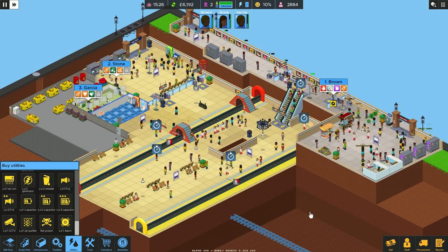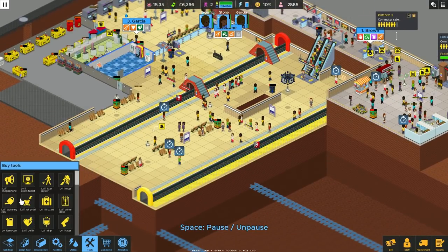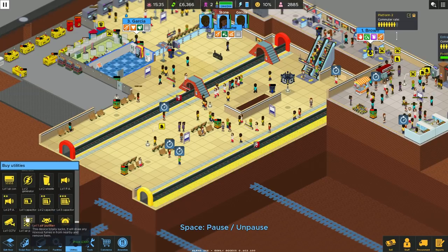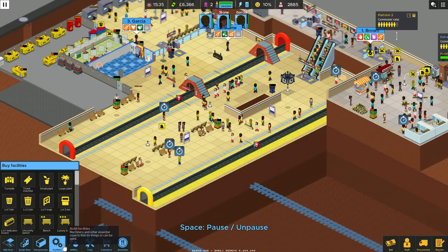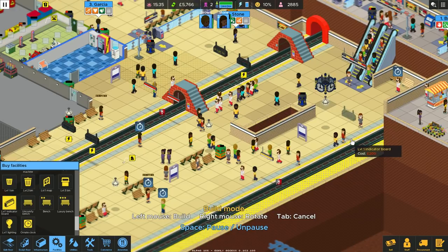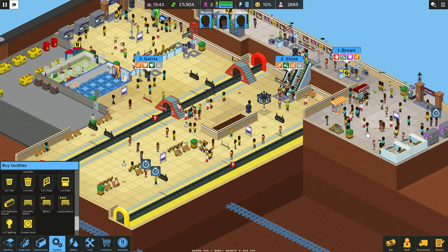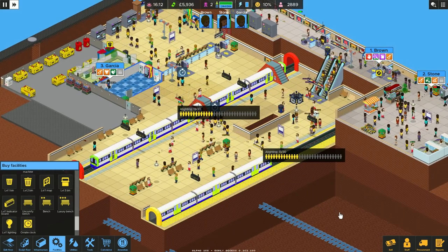A lot of lates — now there's something we can do about lates down here. It's a utility — I believe it's called an indicator board. These don't cost too much — 200, that's fine. They are using a bit of energy but I think for the most part it's okay. So we'll have them all along the platforms. Up here if you're late, folks, you need to just move through the station. Hopefully that should reduce late views down at the bottom here a little.